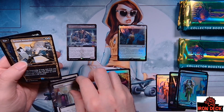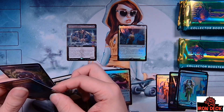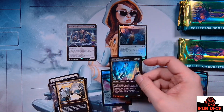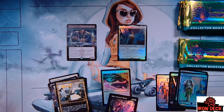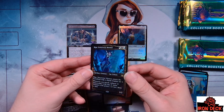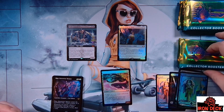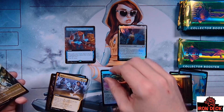Without further ado, let's get into cracking these collector boosters. I'm really hoping to run into some void snares. Of course it'd be great to pull our planeswalker friend Ob Nixilis. I'm told that in standard it's Esper that is really taking over, so I'm not fully abreast of what's happening in standard. I'm more of a legacy vintage player.